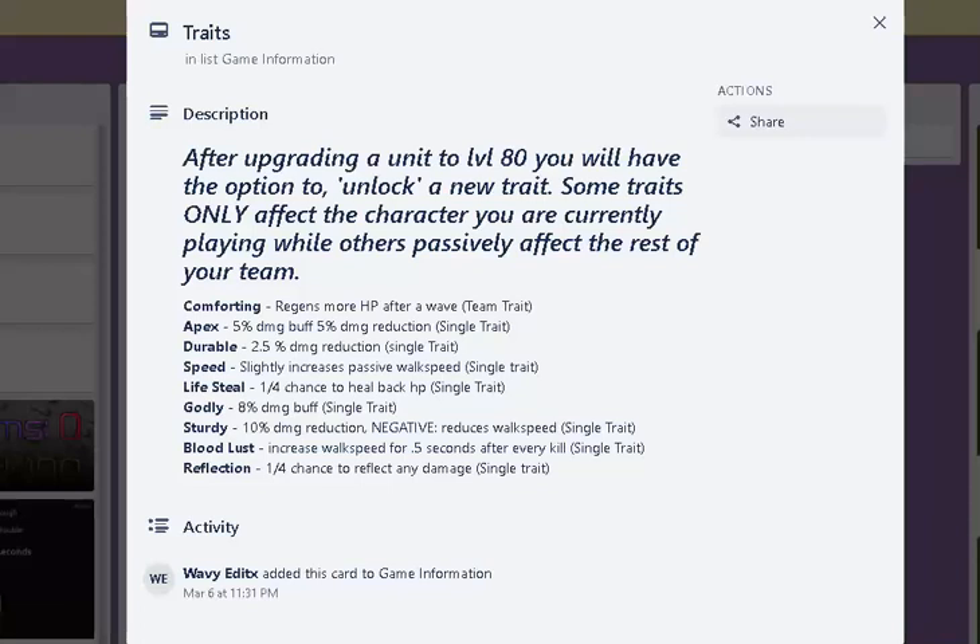And then there's Durable: 2.5 damage reduced. There's Speed: increased passive walk speed — single trait, I don't know what it means by single trait. And then Lifesteal — ooh, lifesteal sounds good. If you're in Unlimited or something and you don't have a healer, that would be really good actually.